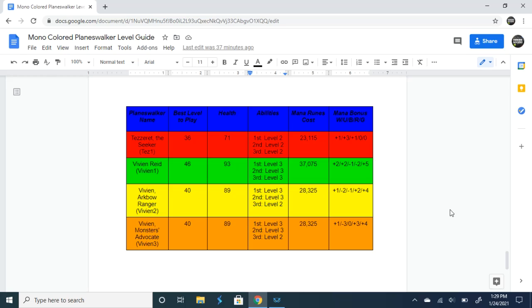That's all I have for the mono walkers in this video. I really hope this helps a lot of newer players out, or even veteran players who have walkers they don't use and want to level up a little bit. There are going to be three different videos — this is the first one, and I'm also going to do one on dual colors and tri colors as well. I'll make this public and shareable; I'll most likely put it on the forums for everybody to see. If you like the content I've been putting out, please like and subscribe. Stay tuned for part two, which will be the dual color walkers.